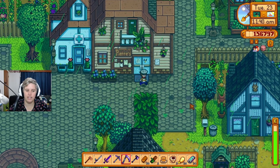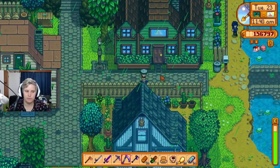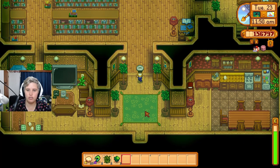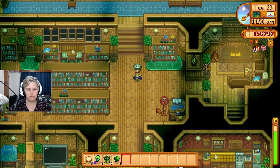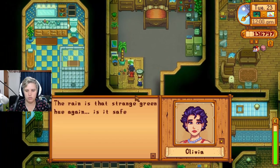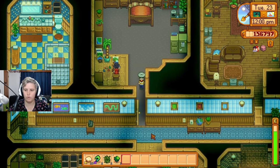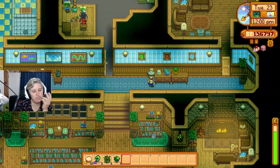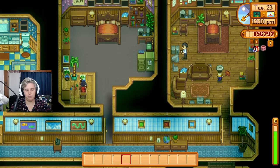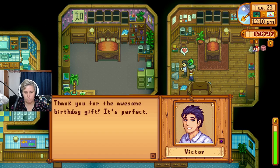Ripe blueberry — I can do that for you, Kent. Do you think Victor stays in his house? He's scared of the rain. I bet he knows what's going on because he reads books. Victor, are you in your room? No, but Olivia is. 'The rain with that strange green hue again — is it safe?' Maybe because I'm in year two I'll get all the year two dialogue, even though it didn't exist when we did year one.